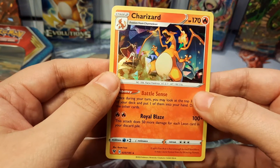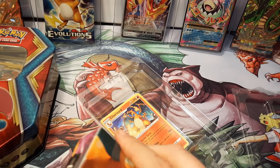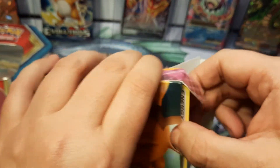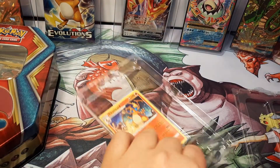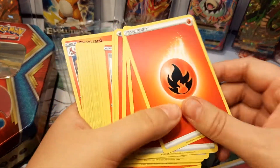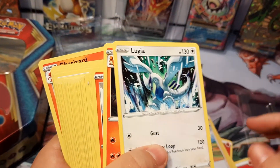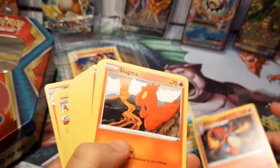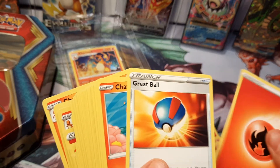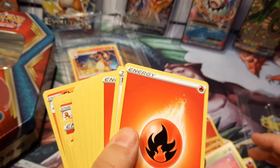Charizard. And now the deck. Energy, energy, energy, energy, energy. Hop. Vika. Charmeleon. Slugma. Magcargo. Energy. Great ball. Charmander. Yanma. Energy.